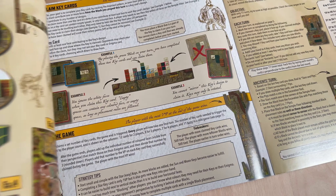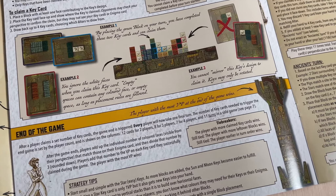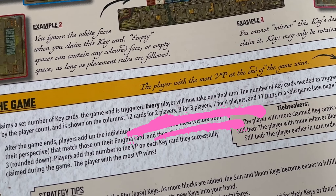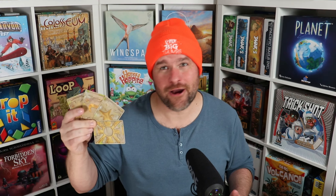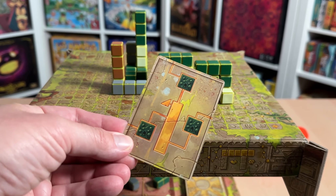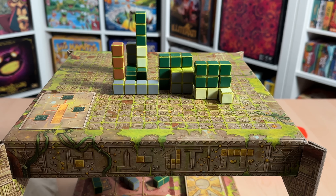As far as the scoring goes, the end game comes around once one player has completed a certain number of key cards, which varies based on the number of players. Once we hit that threshold, everybody gets one more turn and then we count up our points from our key cards as well as our enigma cards, which were assigned at the beginning of the game and give us one point for every three blocks of a certain color that we can see from our side of the table. So that's a quick overview of the game.